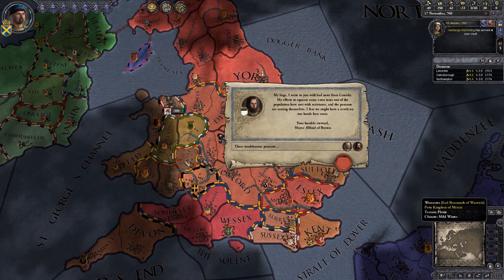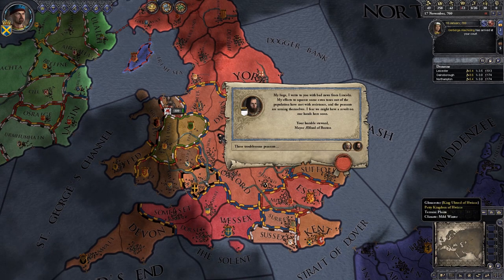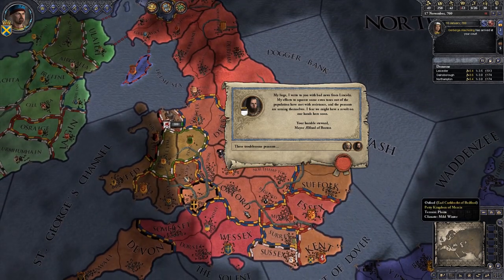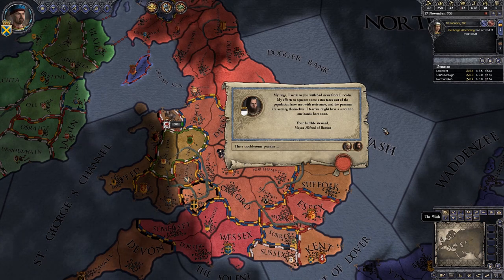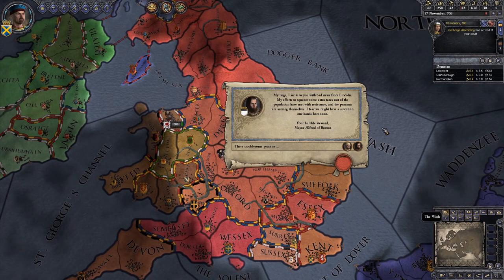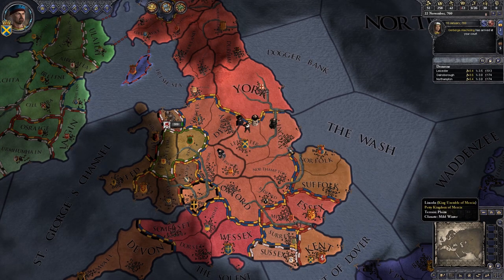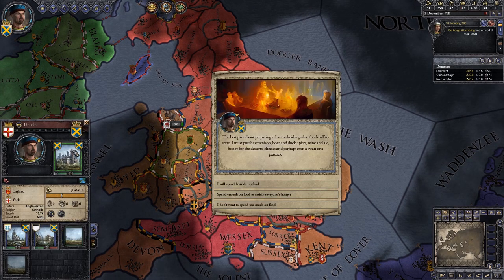What we're going to start doing is fabricating claims on some of these smaller pockets of the country we can gobble up without too much problem. We're not going to go straight ahead and attack Northumbria because they're massive — we'll start with the small guys. The steward writes that efforts to squeeze extra taxes from the population in Lincoln have met with resistance and the peasants are arming themselves. Revolt risk is up to 5%, but we'll keep our eye on it.